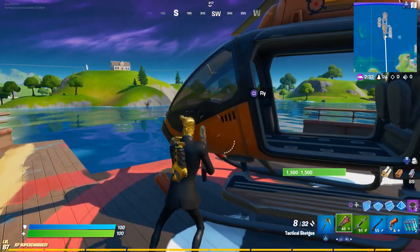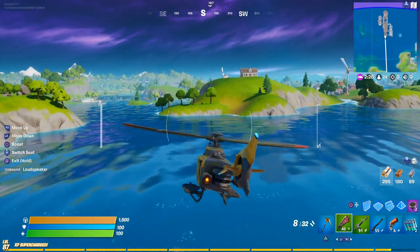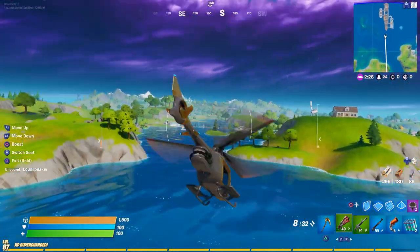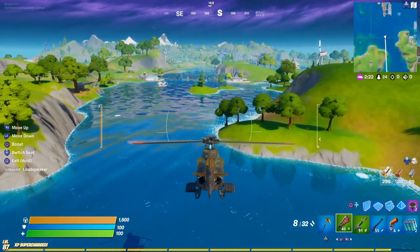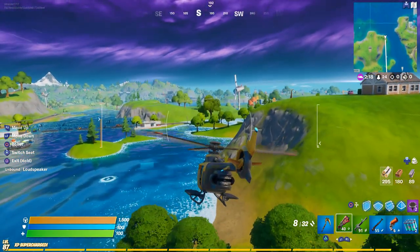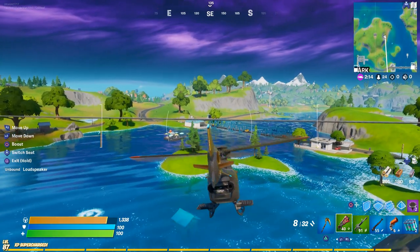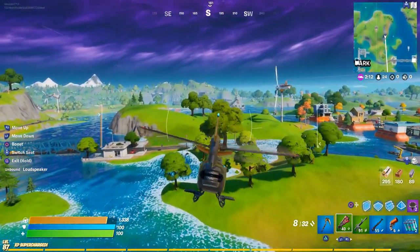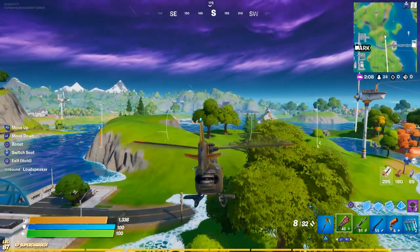We're getting out of here. Check out my nice gold camo on the chopper — this was the Battle Pass camo in case anyone was wondering. I think it was like in the tier 90 range, one of the tier 90 weapon wraps. Not many people left — I kind of don't want to make myself an obvious target.